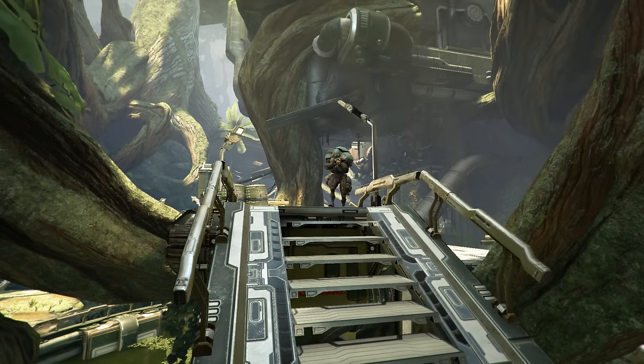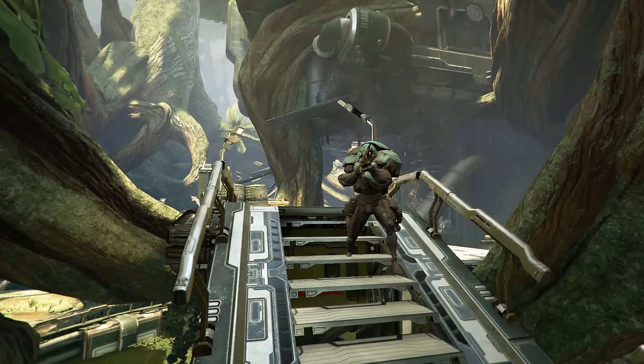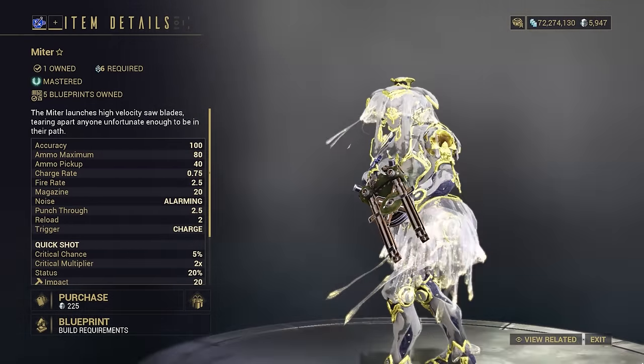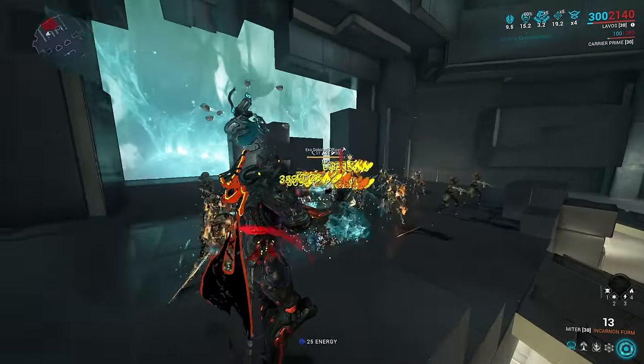In the depths of Grineer invention, one mad creator wondered why they used bullets instead of bouncing saw blades. Then, with no one to stop them, they made a rifle with that very concept. Now with the touch of the void to evolve it into an incarnon form, we can have homing, burning, exploding bouncing saw blades.